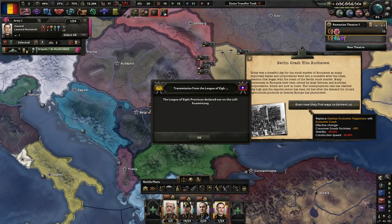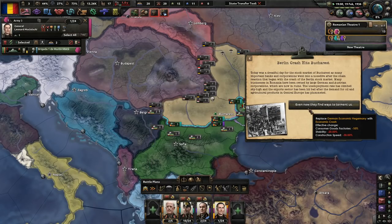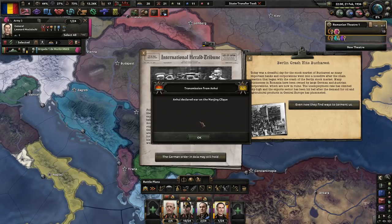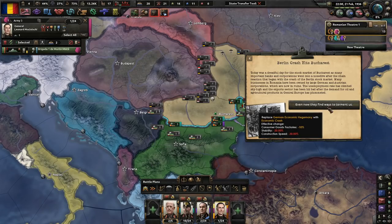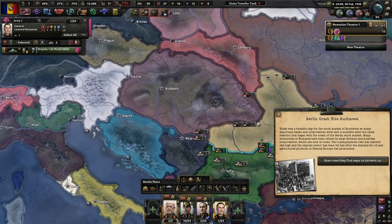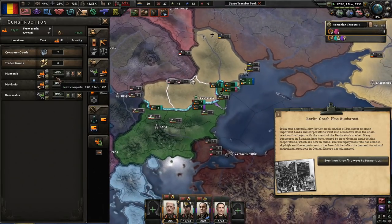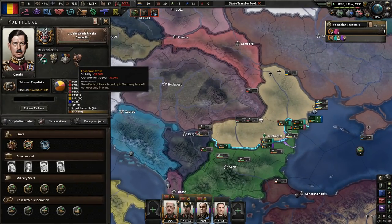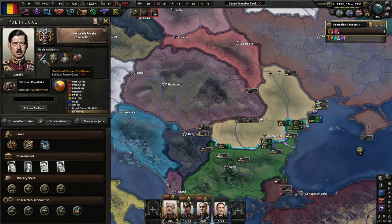Today was a dreadful day for the stock market crash of Bucharest, as many important banks and corporations went into a nosedive after the chain reaction that began with the crash of the Berlin stock market. China's exploding. Many businesses in Romania have been owned by large German and Austrian corporations, which are now in ruins. The unemployment rate has climbed sky high. I'm not touching this until it goes away by itself because it hurts us — we lose stability and construction speed.